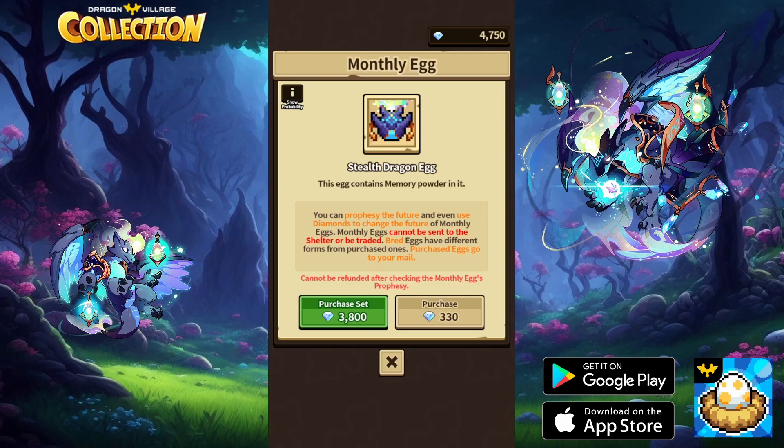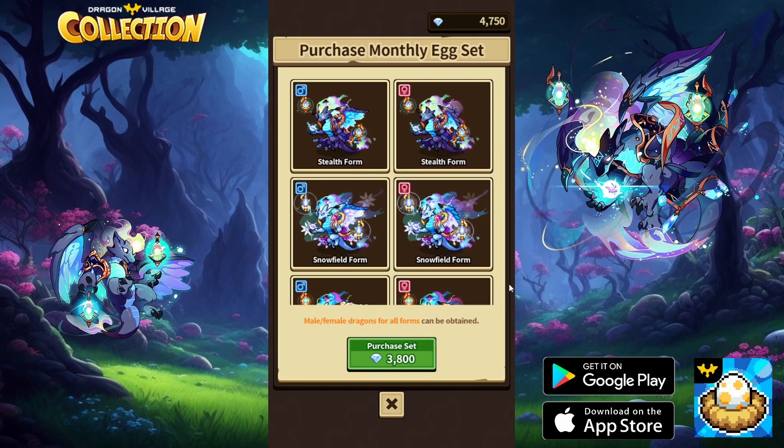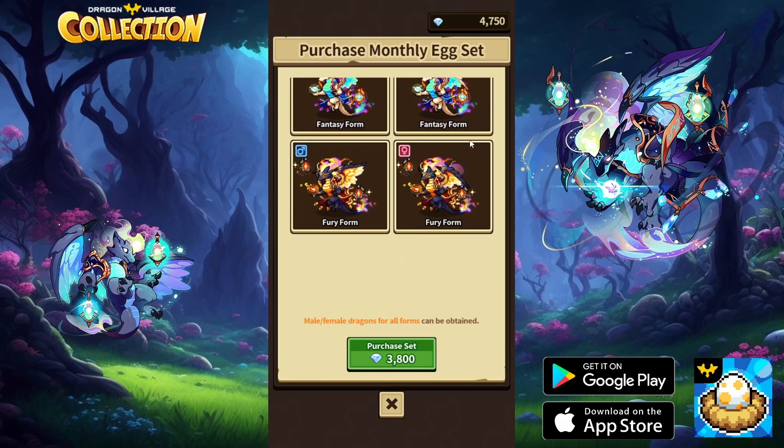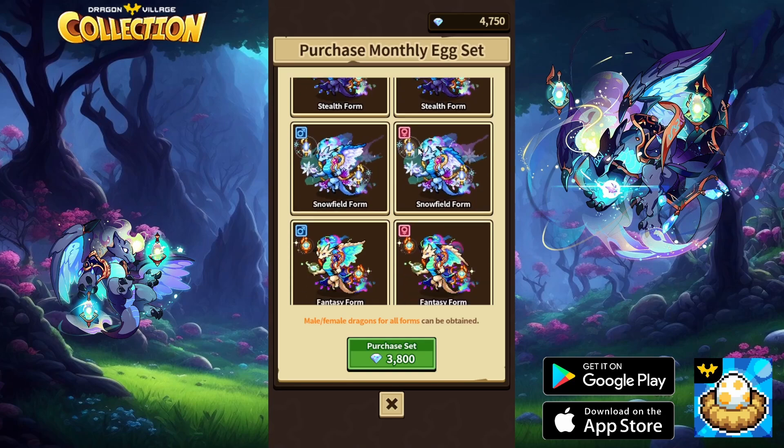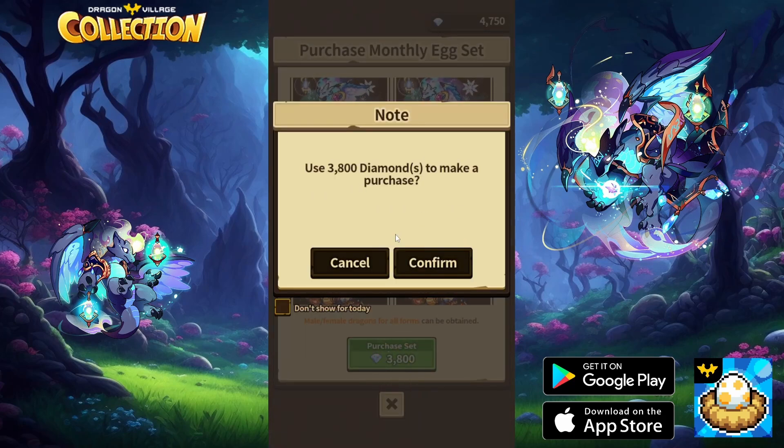I just want to take you guys through this in case you're thinking of doing the same. As you can see, 'purchase monthly access — male and female dragons for all forms can be obtained' — so this is basically what you get guaranteed. In my opinion, this is worth it if you can afford it. If you're going to get all eight forms anyway, might as well just get it guaranteed and not worry about re-rolls. So 3,800 diamonds — you get a notification, confirm purchase, and it's complete and sent to your mail.